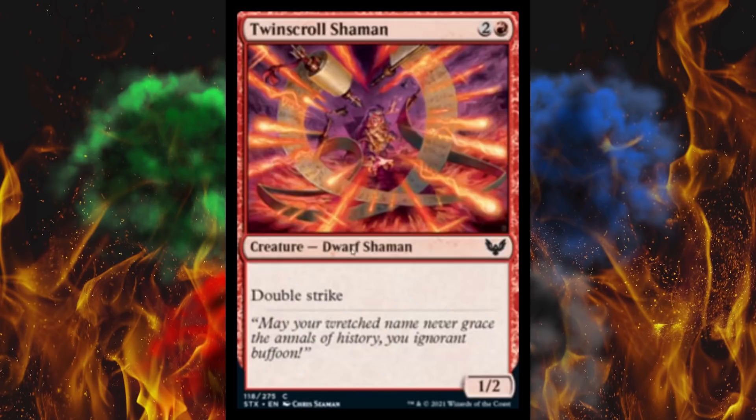Next up we got Twin Scroll Shaman — a 3-cost 1/2 with Double Strike. Big equipment and boost target there. I feel like in the Rush Boost deck, 3 might be a little high, but I mean, it's permanent Double Strike, so hey. I'm building that deck — the White-Red Boost deck, definitely, day one. I'm building that and the Ramp deck. We'll see if it works.